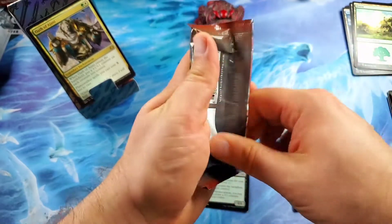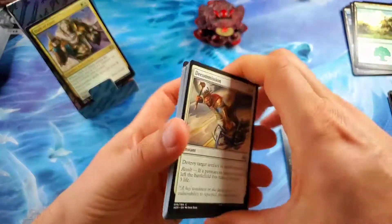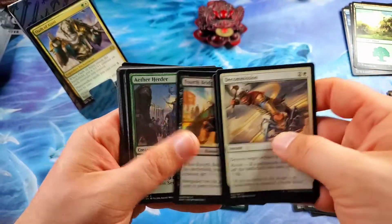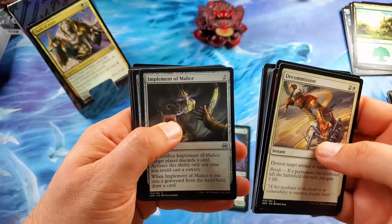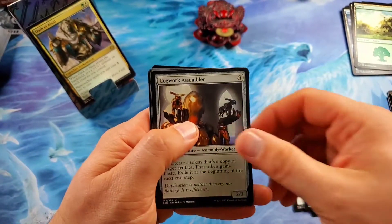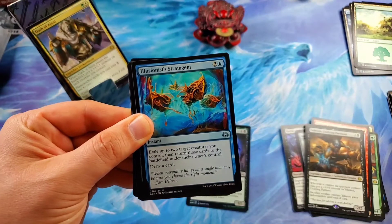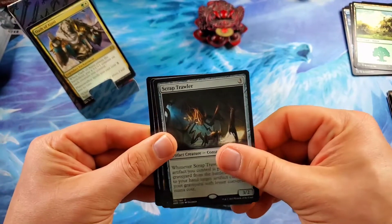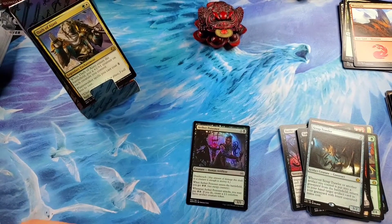Last pack, Aether Revolt — she just can't help herself, she's large and in charge. Here we go. Druid of the Cowl — that is a very useful common card. Implement of Ferocity. Reservoir Walker. Maybe that Walking Ballista — maybe it's a hint. Cogwork Assembler. Hungry Flames. Illusionist's Stratagem. And a Scrap Trawler. And no Kaladesh Invention cards today — not on our Aether Revolt box.